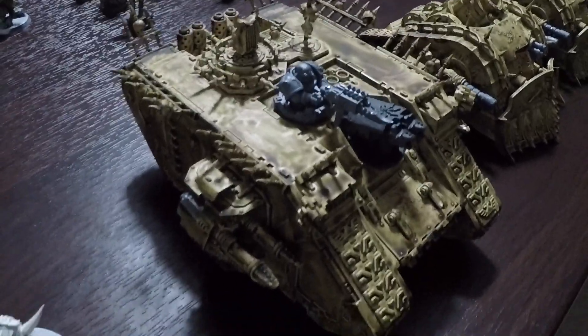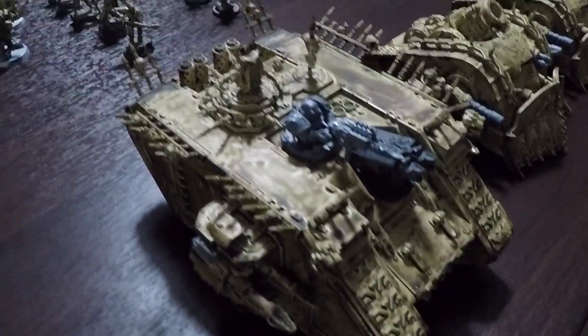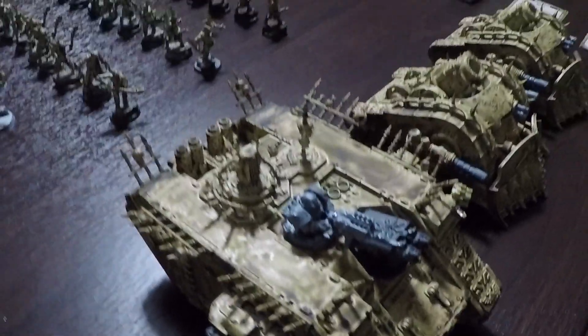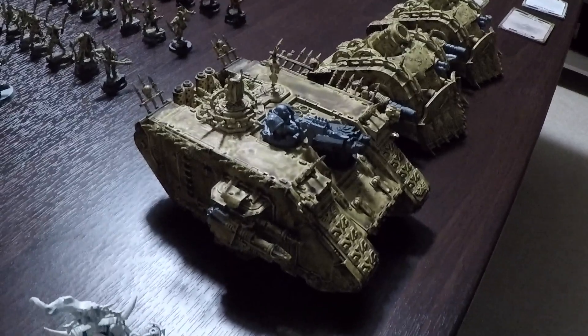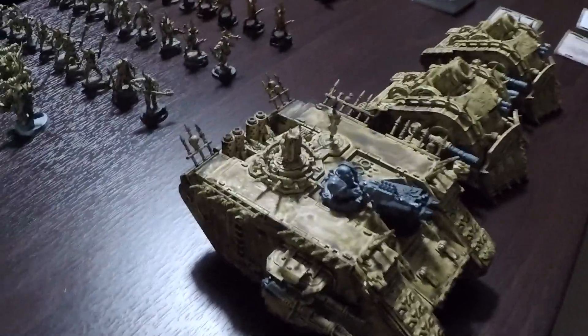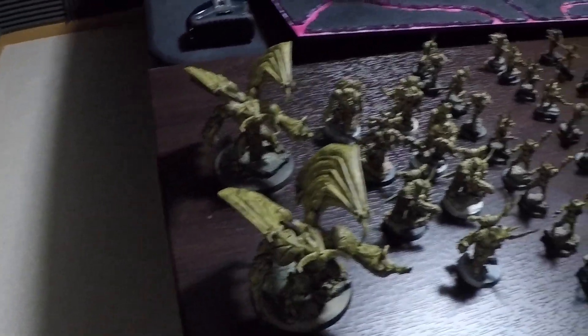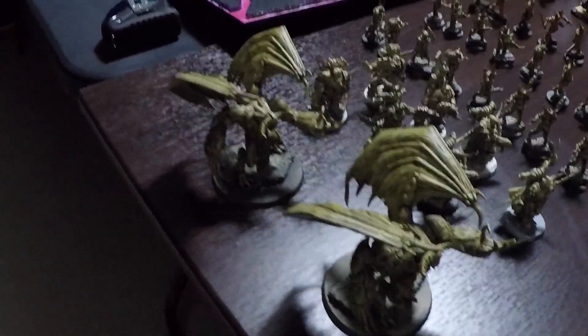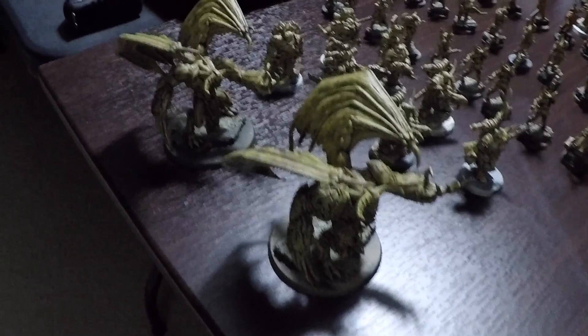Most likely, depending on how the battle goes, they will disembark turn two and be able to rapid fire their plasma guns and bolt guns onto the nearest enemy unit. The Demon Princes' goal is to move around the board quickly, smite things and try to get into close combat.